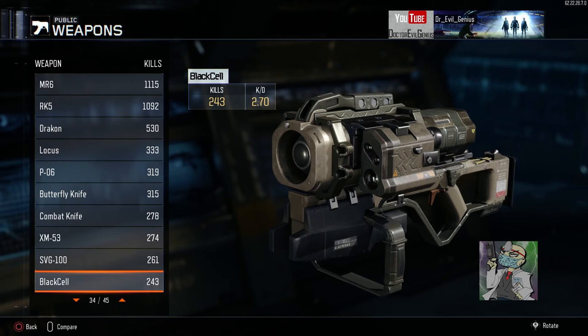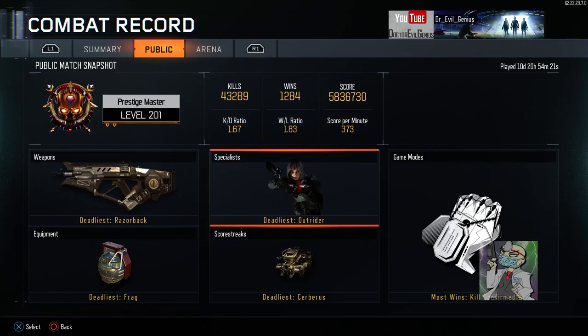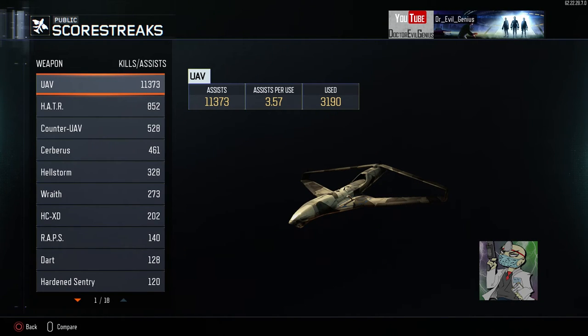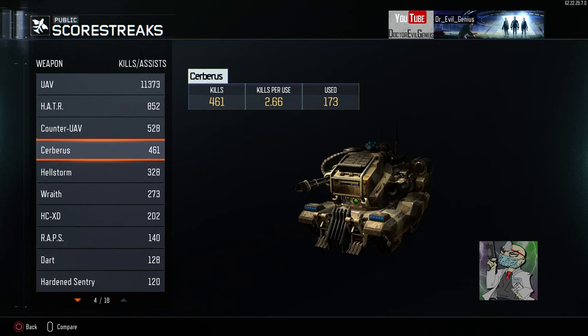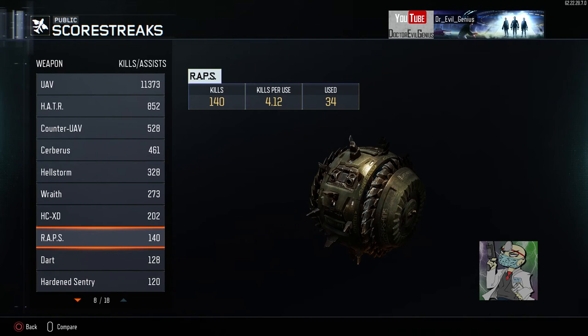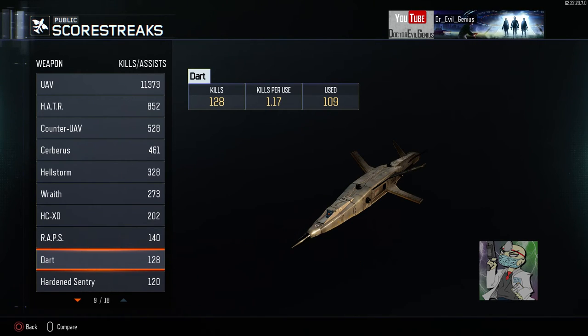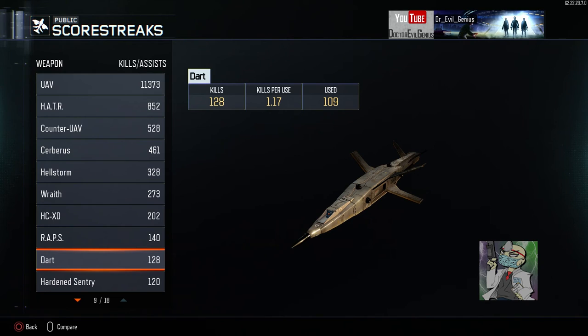You will see me using the Black Cell only because there are some more killstreak-related things I need to get done. Fist — you'll see me getting at least four more to complete that humiliation challenge. As far as score streaks are concerned, lots of UAV. I've been doing my hater thing a little bit. I don't really use the Counter UAV anymore. The Cerberus and the Wraith — I've been using the Wraith lately. They buffed it again — it didn't even need to be buffed but they buffed it again. The Dart is actually very cool — I thought it was garbage when I first started playing but then I started using it and it was like 'this shit is the shit.'